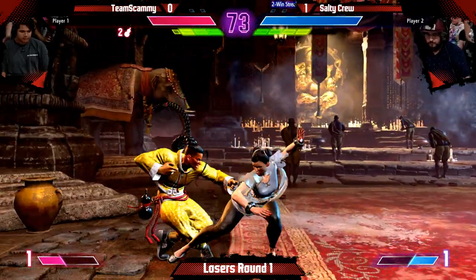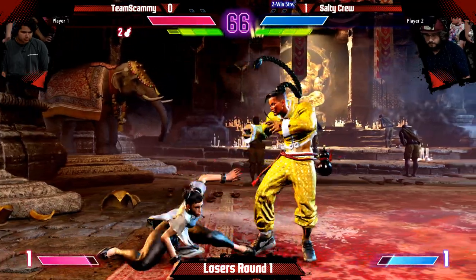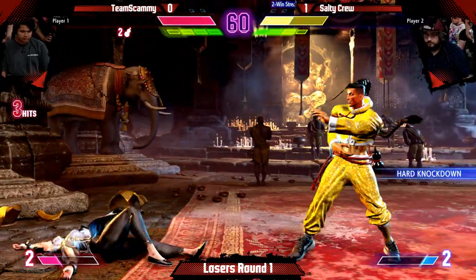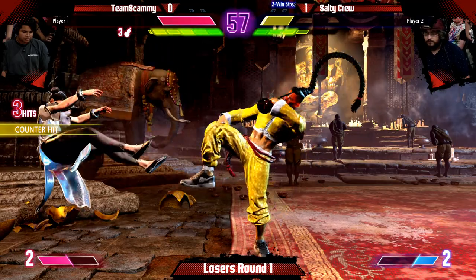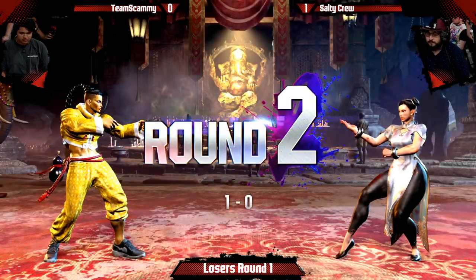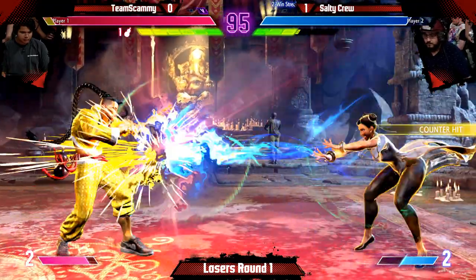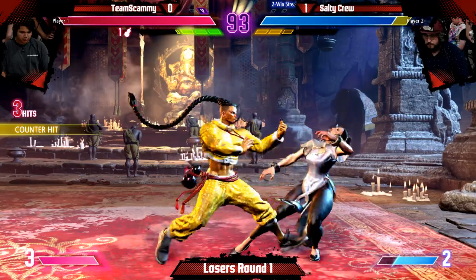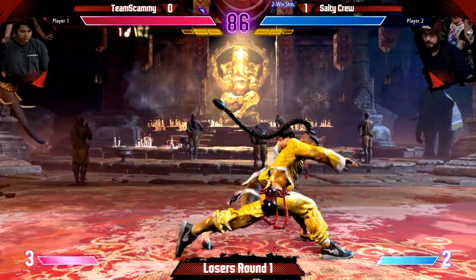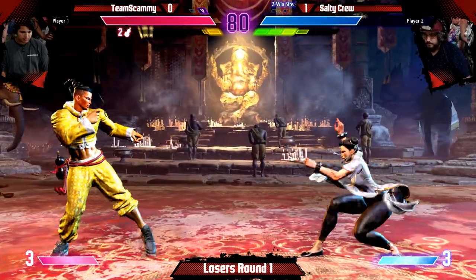Good throw, doesn't go for the drink. Throws, but Chun blocked. Whiffing the heavy kick, another punish on the overhead. Four drinks and it's over, but now he loses all of his drinks sadly — has to work hard to earn those drinks again. Free drink off that, EX fireball, nice confirm off the driver, drop standard. Putting the block on the Hazantshu but then he got tagged by the light kick. EX TP just to stop him from pressuring — another free drink. Two drinks, that means he has his dive kick now.